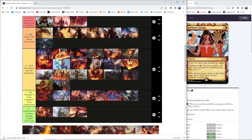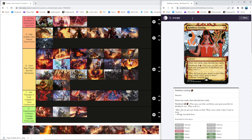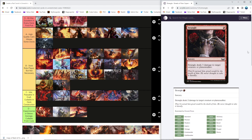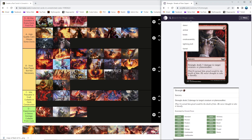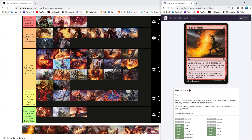Strangle — one mana for three damage, hard to argue with it. I think this is going to be A-tier removal. It's not Lightning Bolt since it doesn't go to face, but it kills well above its casting cost — this kills one-drops, two-drops, three-drops very easily and occasionally kills some fours and fives. Just solid removal — not as good as the best possible removal, but it does a fine job and it's efficient.